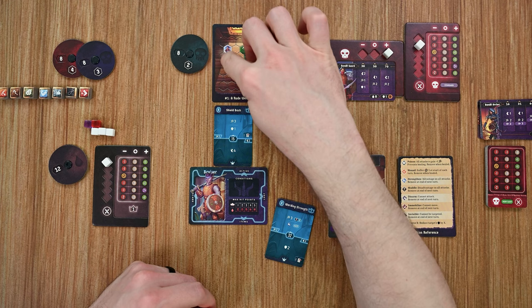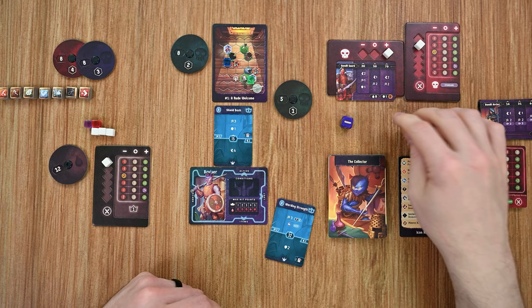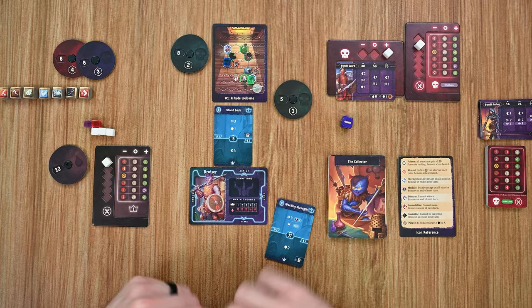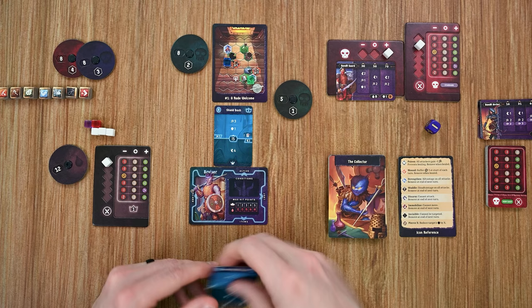The blue guard moves two spaces along the shortest path to me, avoiding hazards. Since it's a melee attacker and can't reach me yet, it cannot perform an attack. The enemies' turns are done. At the end of the round we handle any lingering effects, then start a new round.